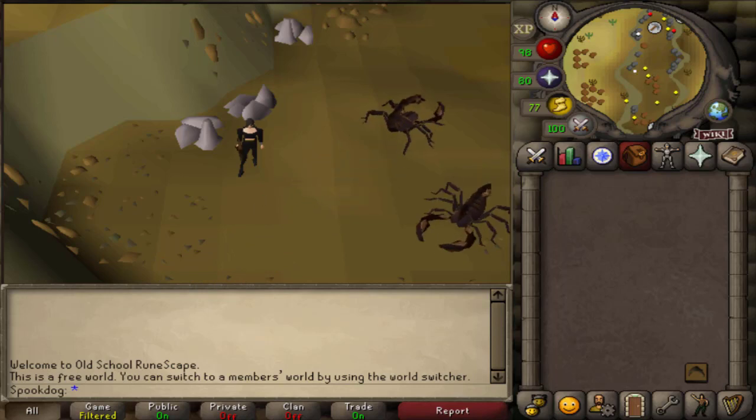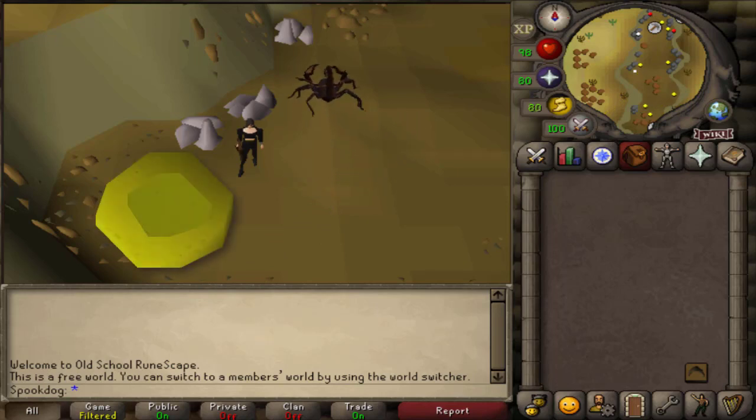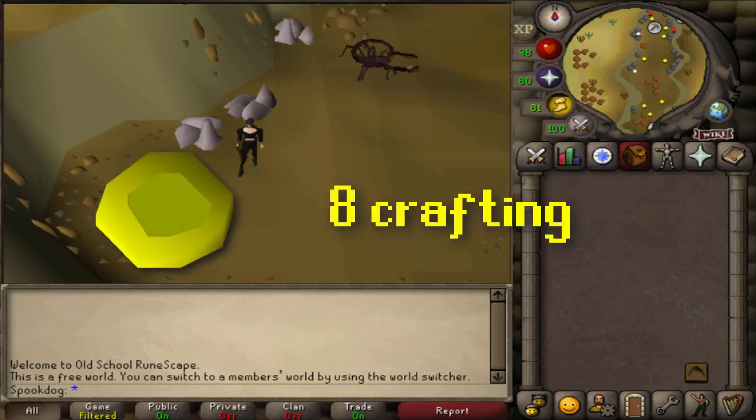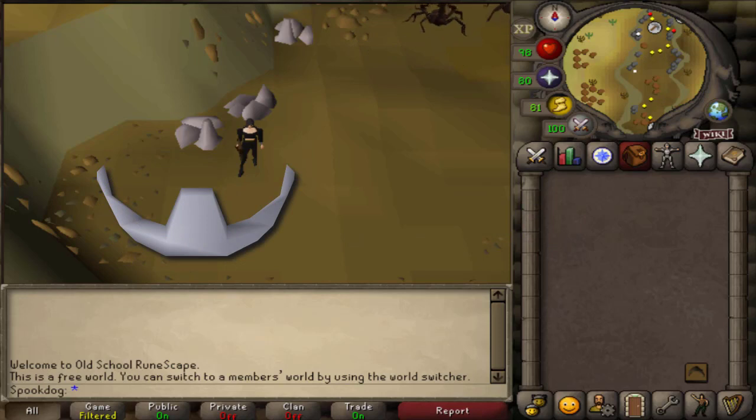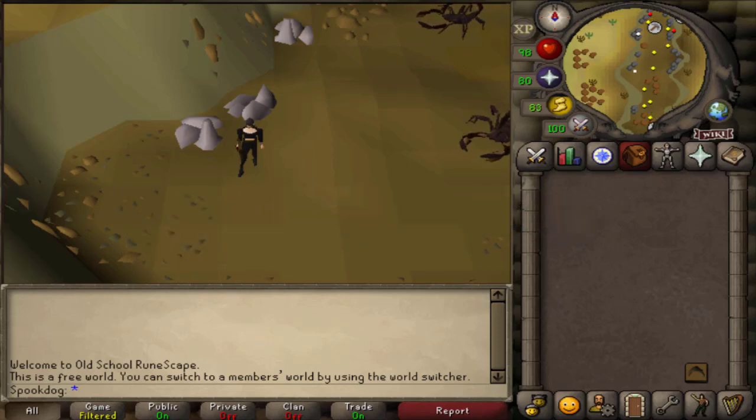This is my main account, just like in the smithing video, and I'll still be using a bronze pickaxe. In these methods I'll be trying out gold amulets, which require 8 crafting, and silver tiaras, which require 23 crafting, though you could do the first method with holy symbols instead if you have 16 crafting.